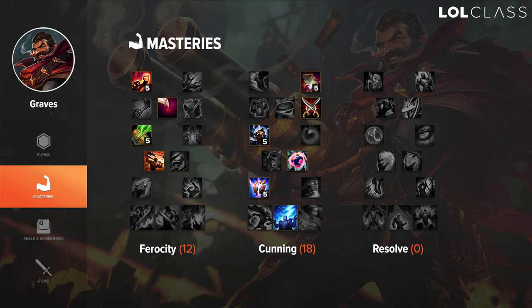For Graves top I like to go 12-18-0 because it gives you the most burst possible. In Ferocity I go Fury for the extra attack speed, Feast for sustain in lane, Vampirism for more sustain, and Bounty Hunter over Oppressor because you don't have any innate slows or stuns, so you won't get much from the 2.5% damage, but with Bounty Hunter you can get up to 5% extra damage from kills. In the Cunning tree I go Savagery and Assassin, followed by Merciless and Dangerous Game, as those are the best masteries for a damage champion. I take Precision over Intelligence since you don't really need cooldown reduction on Graves — you're more about burst — and Thunderlord's is just the best mastery for burst champions like Graves.